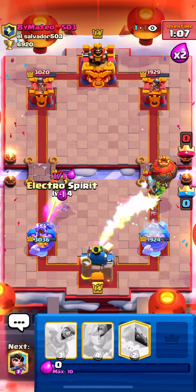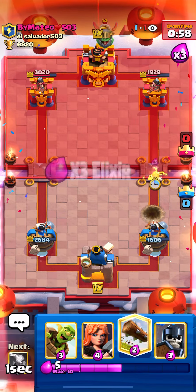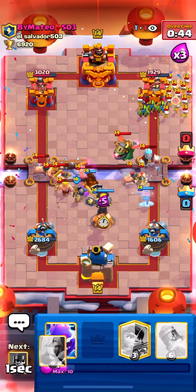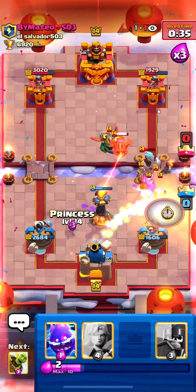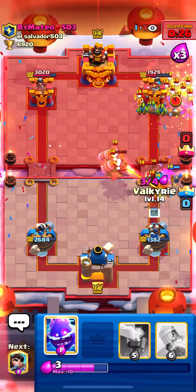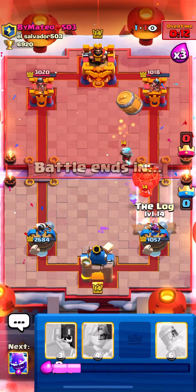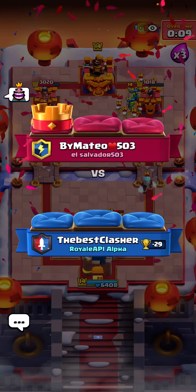Let's go for Goblin Barrel once more. He's going to Skarmy, so let's go for Log. He's going with his Hogs — let's go for Inferno Tower here to defend. He's going with the Balloon as well — we're going to Rocket this, and go for Electro Spirit last second. Let's go for Princess high in case he wants to do something. He's finally going with his Barbarians — let's go for Goblin Barrel, I'm going to Log the Barbs instead. He decides to go with the Balloon — okay, going to Rocket it unfortunately. The Balloon broke through — I think I should have played my Inferno Tower a little lower. That's my mistake. GGs to Mateo — well played to him.